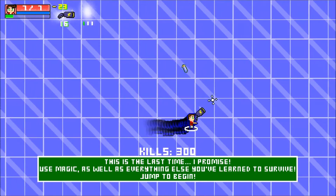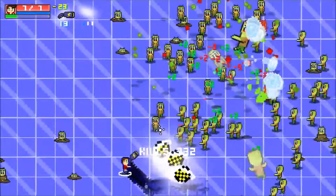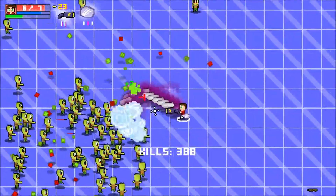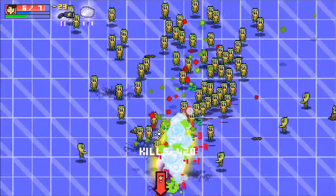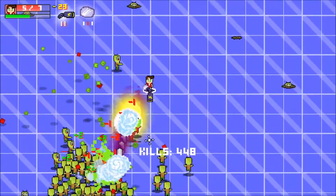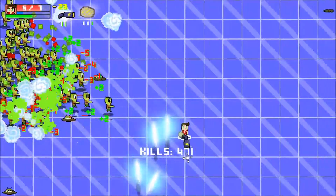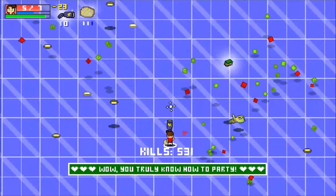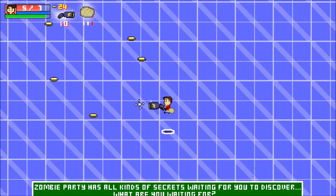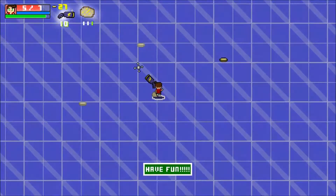Use magic as well as everything else you've learned to survive — jump to begin, let's go for it! Left trigger for magic. Oh, got hit there. No potion left. Well, that went well — it went better than I was expecting! Zombie Party has all kinds of secrets waiting for you to discover. How do I get over here? Automatically — nice!